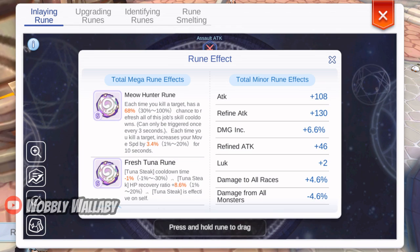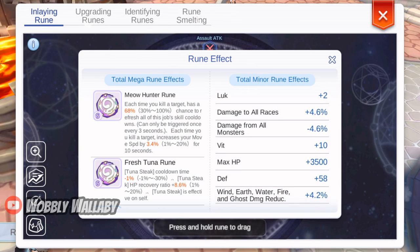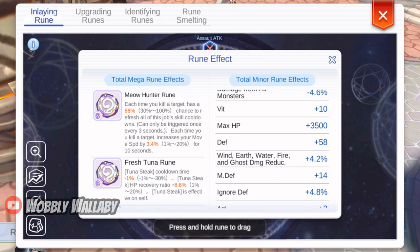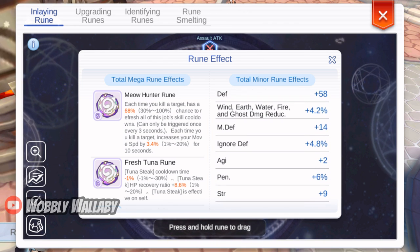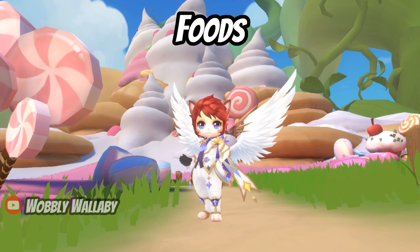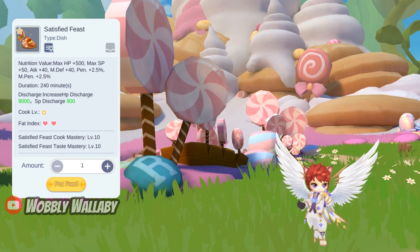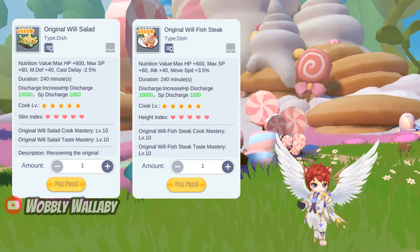Here are my Total Minor Ruin effects. For food: besides converters and A or B meals, you can optimize with cooked foods. If you need more damage, Satisfied Feast is great for the penetration percentage and attack boost. If you're stronger, you can use the Original Whale Salad for decreasing cast delay, or the Original Whale Fishstick for faster move speed.